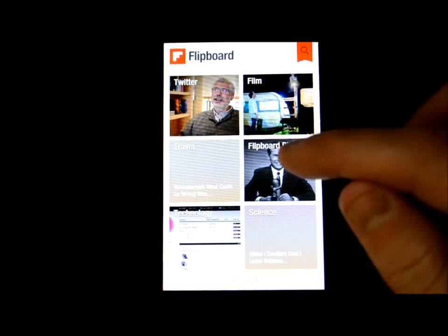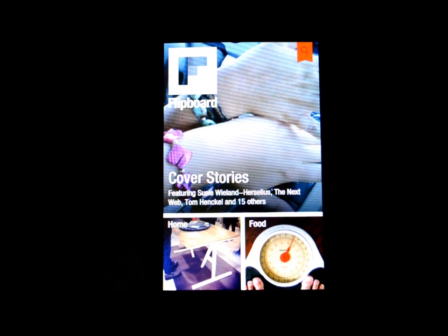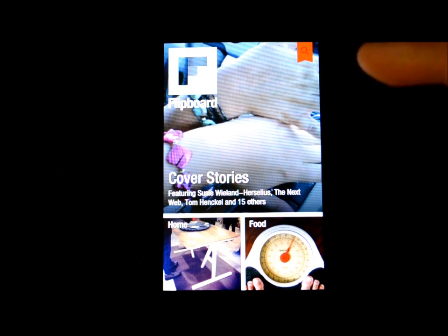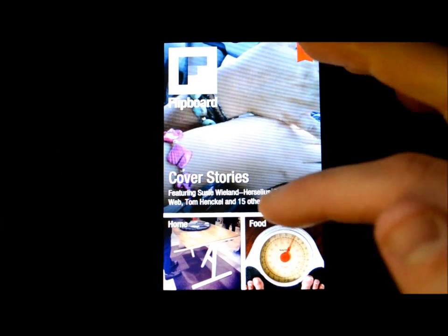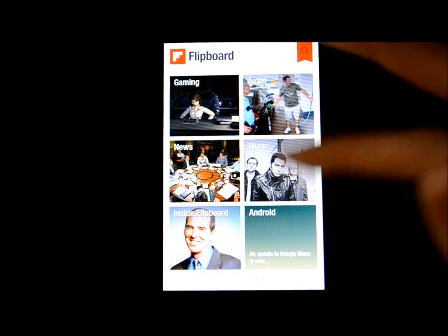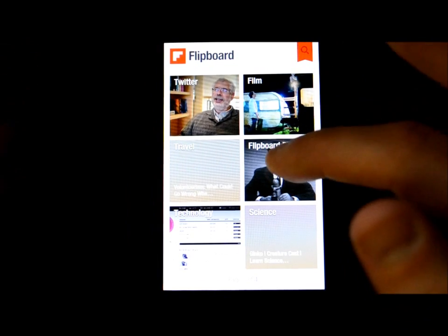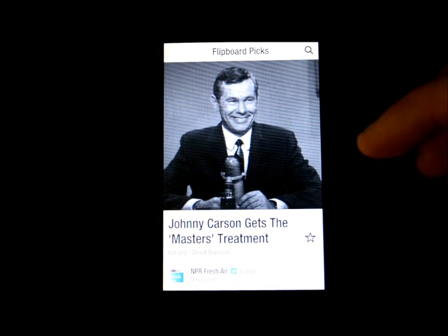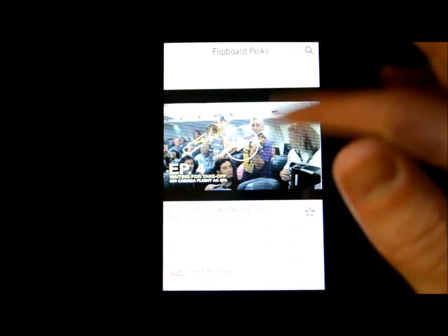Now that you have Flipboard on your Android device, it's a magazine-style newsfeed and it's really cool. I did a review on an app called Tap To, but I'm finding myself using Flipboard more and more. It integrates your Facebook and Twitter, putting those as your cover stories. I have categories like food, Twitter, film, travel, Flipboard Pics, technology, science, Android, gaming, autos, and music. When you first open it, just flip through Flipboard Pics — you can flick your finger and see how smooth and cool it looks.